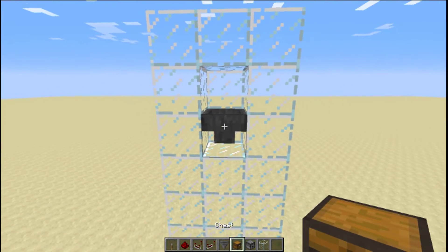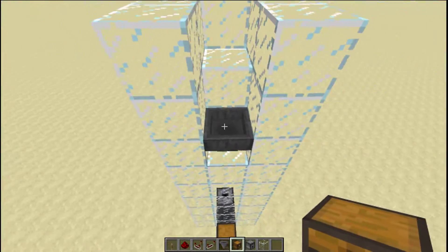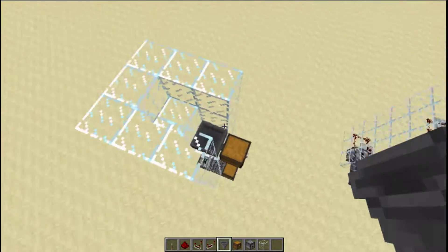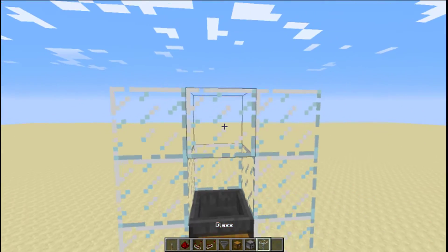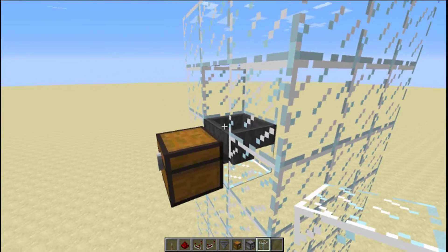Next we're going to add the chest. You actually have to arrange the hopper in such a manner — like that. See how it's connected to the chest. You can cover this up, we just need one hole right above the hopper.